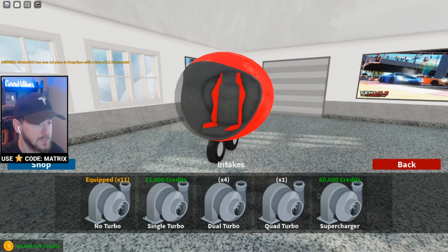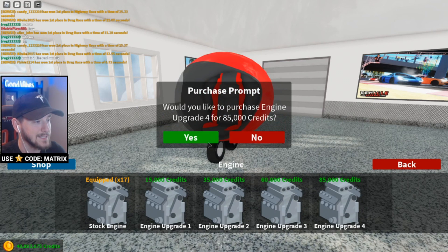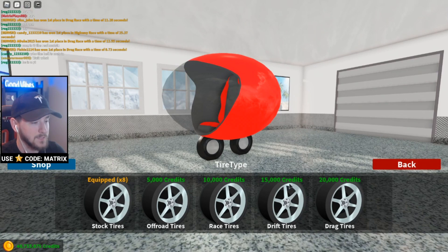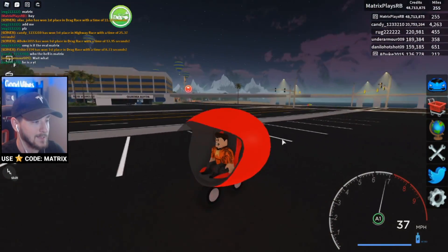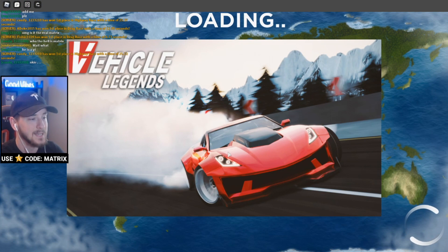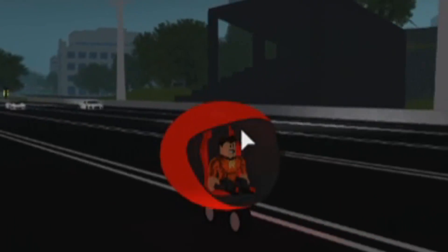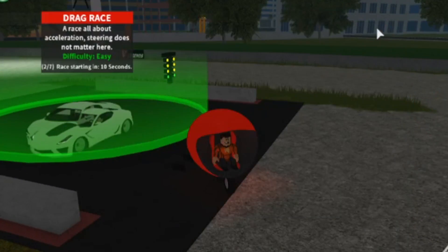Apparently you can supercharge this thing — wow, that's amazing. All-wheel drive too — I don't know what that's going to do since it only has two wheels, but let's see. We'll get pro brakes, pro transmission, and drag tires since they're the most expensive and probably the best. This thing should be pretty fast now. We made it in time for the drag race — there's a motorcycle, an Audi, and what looks like a C7 Corvette. The egg is actually surprisingly fast!